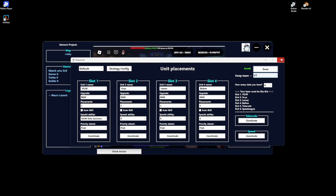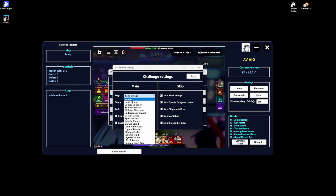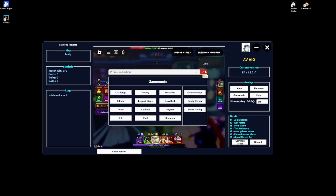Once your team is saved — say Team 7 — go back to the macro, go to Team Set, select Team 7, and make sure you select it for every single slot. Then click Save. This same process applies to literally everything in this macro.